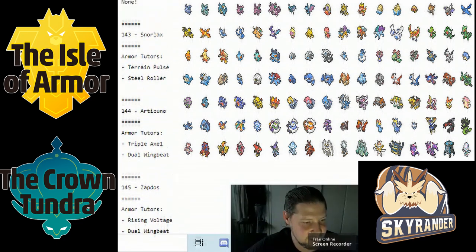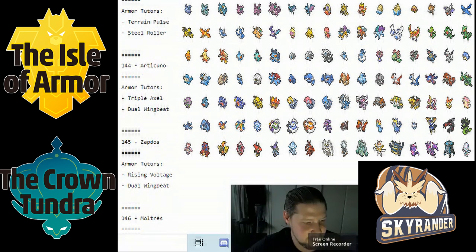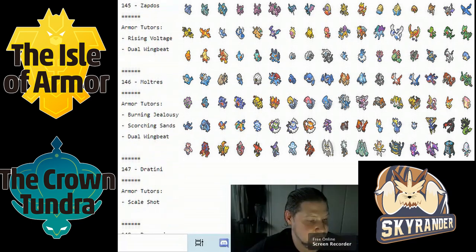Dragonair got Dual Wingbeat and Triple Axel. Septile got Rising Voltage and Dual Wingbeat. Moltres actually got Scorching Sand, which expands its move pool quite a lot. Scorching Sand getting a burn is more of a VGC thing, but the positive part is it can now hurt Rock types without carrying Solar Beam, since it doesn't get Energy Ball. That's a great filler.